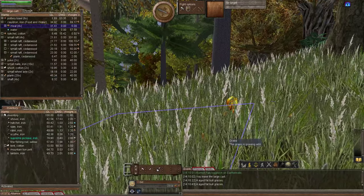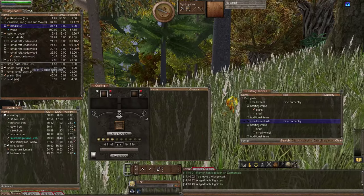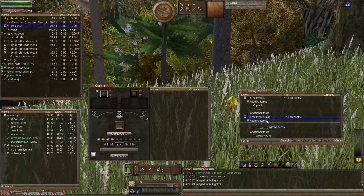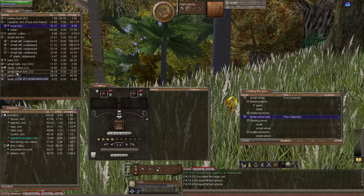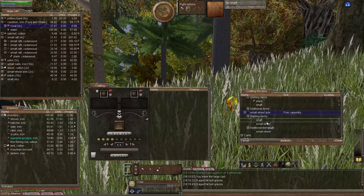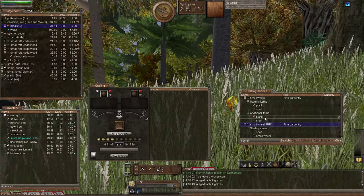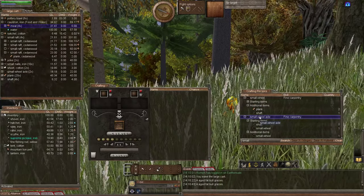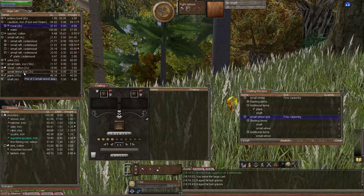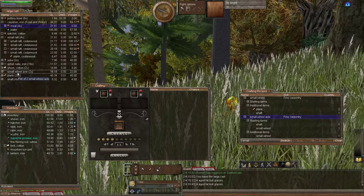Let's show you what's needed to make the wagon. I have got the components here in my large cart, but I'll bring up the recipe window because I need to show you more than that. What you see in my wagon is the total materials necessary, but in the recipe window you actually need two small wheel axles. To make those two small wheel axles you need these components: for each axle you will need two wheels and a shaft, and for each wheel you will need three planks and two shafts.